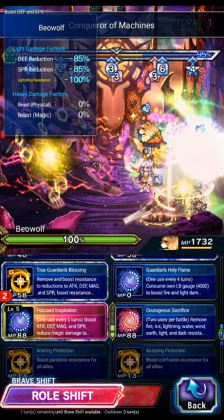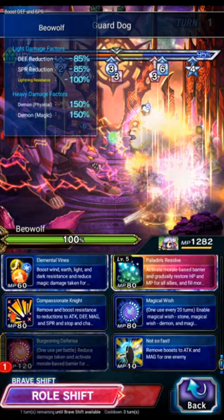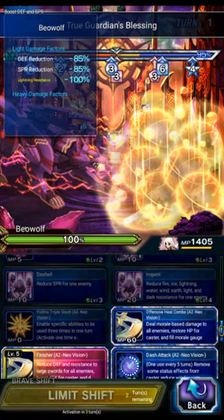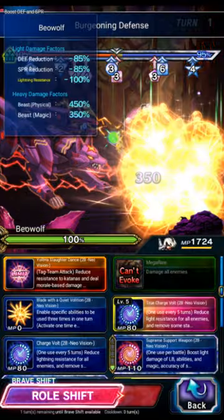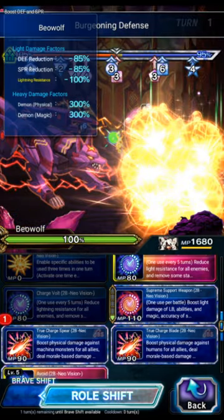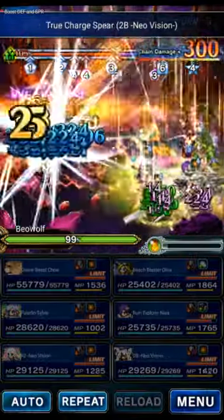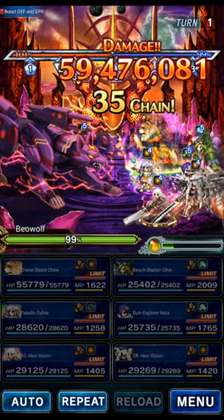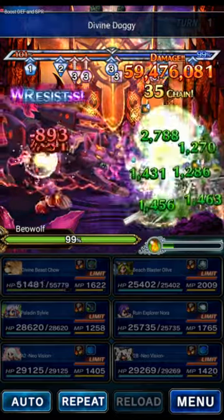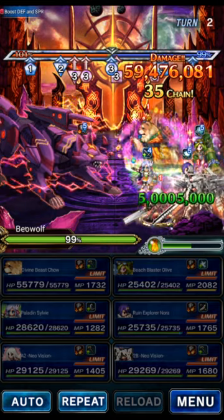We're going to do True Guardian and Focused Inspiration. Sylvie will do 85 mitigation for turn one, then vines and defense. A2 is going to triple offensive heal combo for the morale gain. 2B in shift form will do charge, vault to lightning imbue, and then double machine killer. We're not really worried too much about damage yet — just setup and morale gain. Morale gain in this clear is extremely bad; we have really bad morale generation, but we've got Chow for some counters.